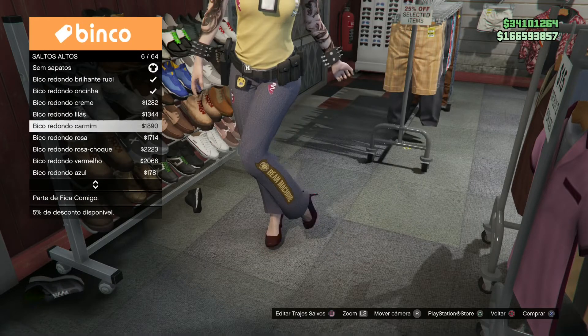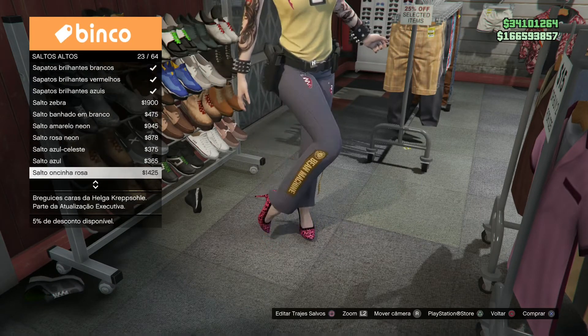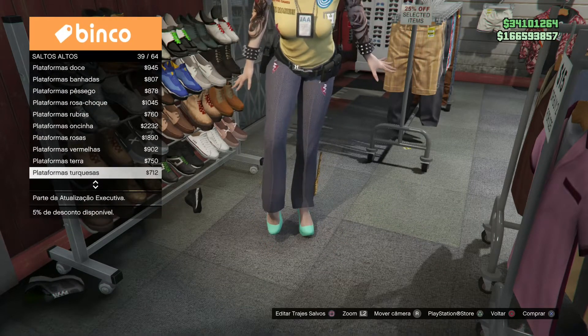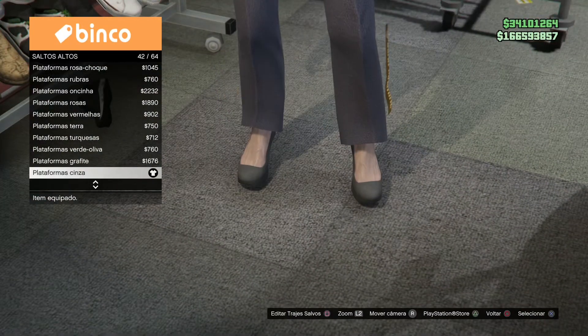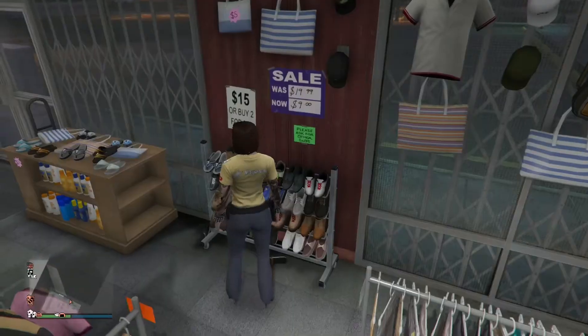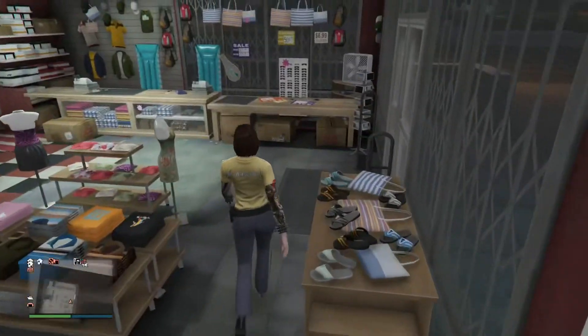Com um tutorial rico em detalhe do NetCulti para poder estar praticando, para fazer esses conjuntos. A plataforma cinza 42 em salto alto. No console 2 vamos deixando.